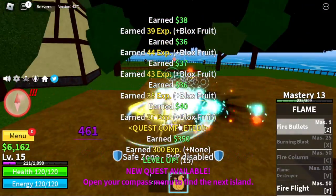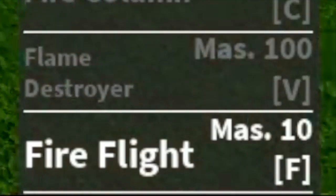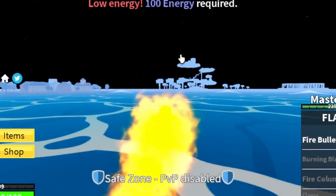By the way, we will be unlocking the F skill — the one I've been talking about. There you go: Fire Flight. Here it is. It's really slow.